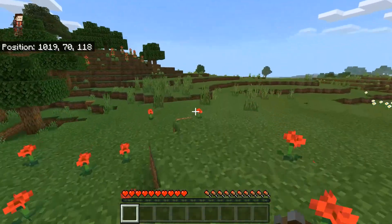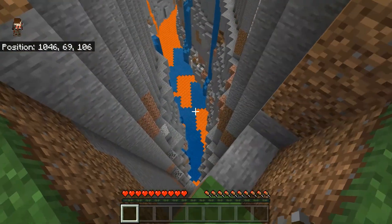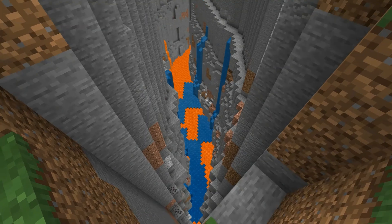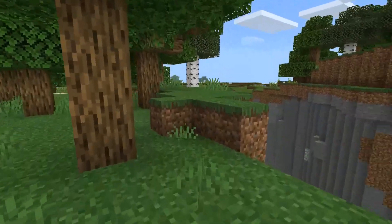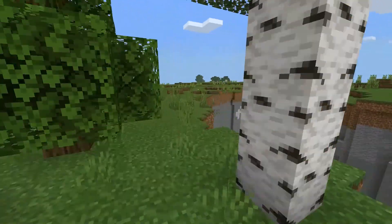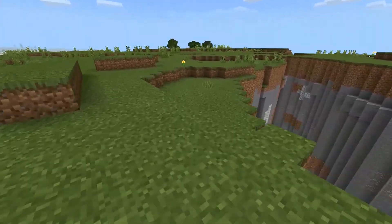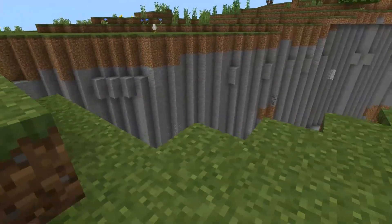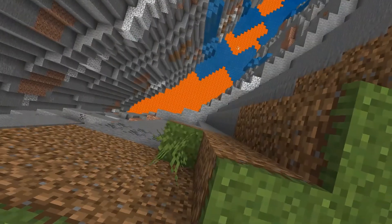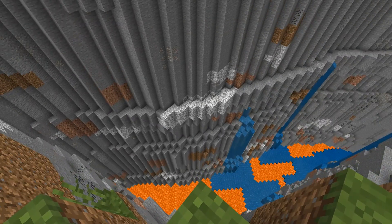So now that we have that, you're going to want to come over here, take a little left, and you will have found the biggest ravine in Minecraft. Massive. It's so big, and there's just so much iron, coal, redstone, and everything in there besides diamonds — I have not seen any diamonds. But it's the biggest spot of the ravine right here, it's like 30 blocks long. It is insane. And also, this is a great way to get slimes, because slimes do spawn in here.